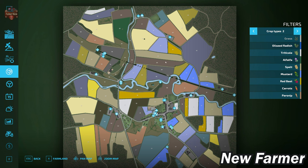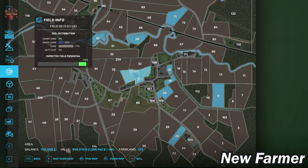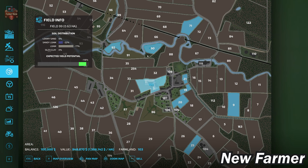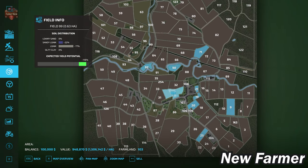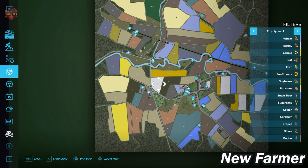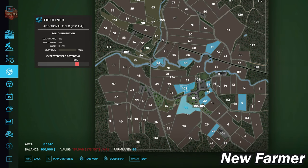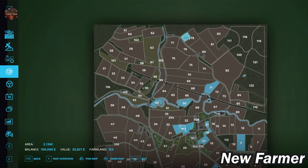If you activate the premium expansion, we also have red beets, carrots, and parsnips. Looking at the farmland screen, we start by owning farmland ID 103 — that is the main starting farm. In any alternate game mode you have to buy this for $948,000. We also own farmland IDs 90, 92, 71, 21, 19, 20, 9, and 25. Other notable farmlands: BGA at ID 104, cow pasture at ID 86, sheep pasture at ID 87, sheep barn at ID 95, pig area at ID 98, another cow area at ID 102, and a buildable plot at ID 123.